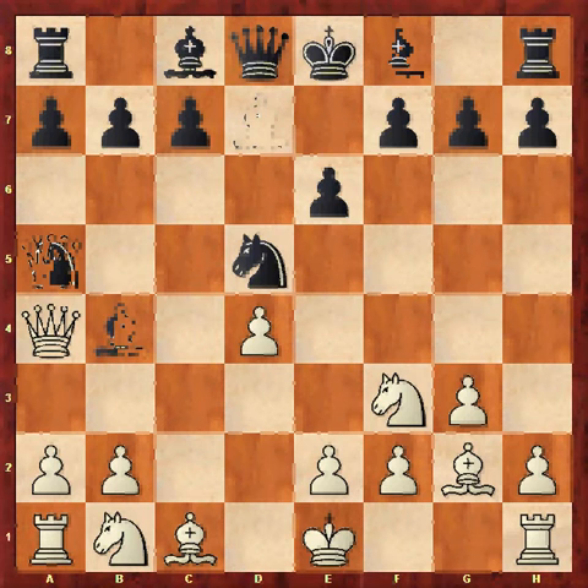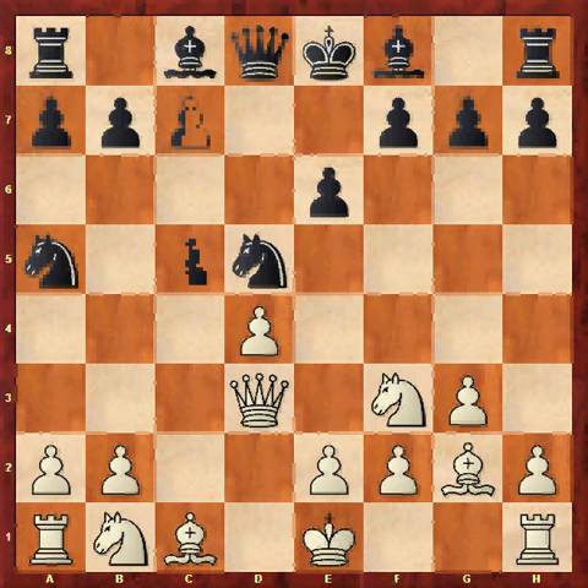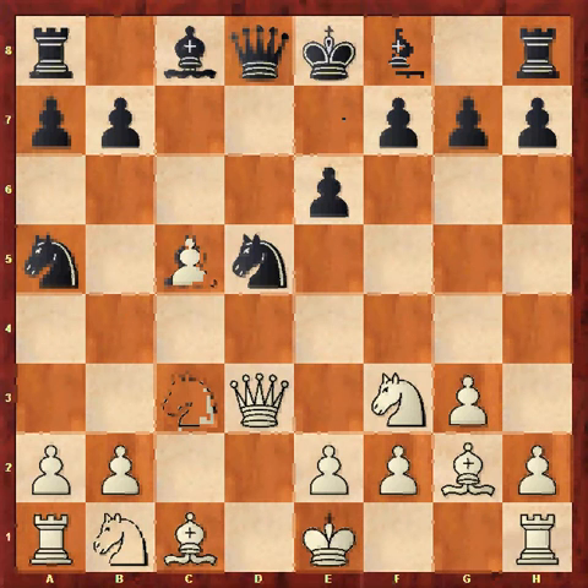After Na5, the best response is probably Qd3, and now black, by moving the knight on c6, can get the pawn break c5 in, and after takes, bishop takes. Actually I think I've got the wrong move — Nc6 is meant to be played instead. White might have an okay position but it is still interesting, so I think Nc6 is actually better.